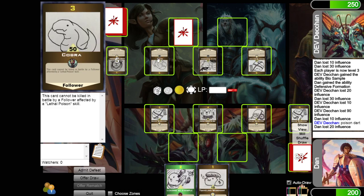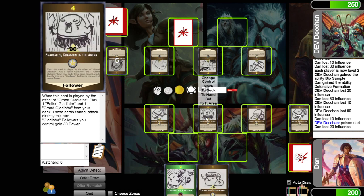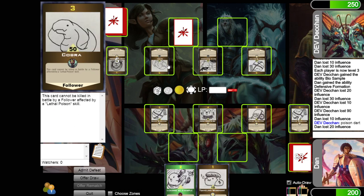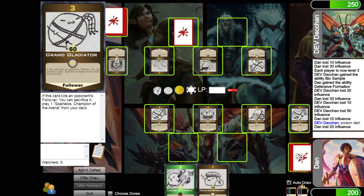He's got Cobra, Grave Plunderer, and Grand Gladiator, so I'm not going to be able to attack directly. But because Surpass Limitation gives my followers 30 power, even Fallen Gladiator is on 70 — I think I've got him pretty walled up. If he had taken Lethal Poison Alpha he could have taken 10 power off my guy, dropped it to 60, and traded it with Grand Gladiator.